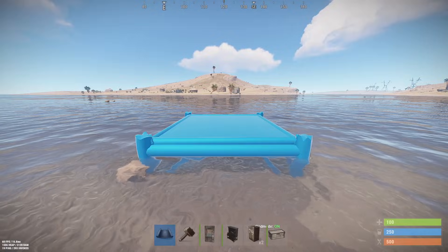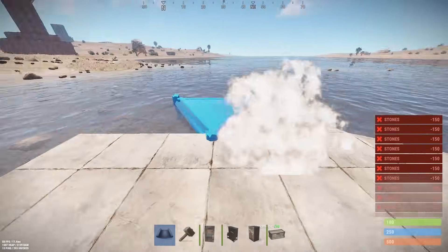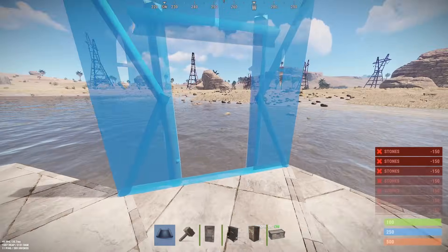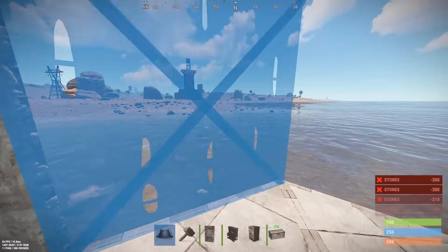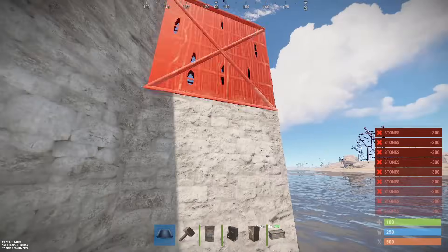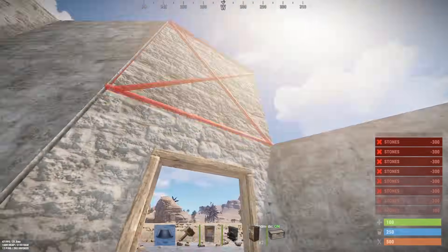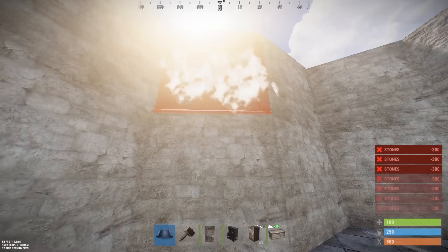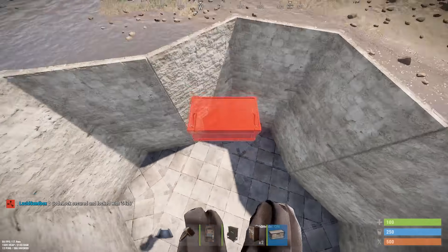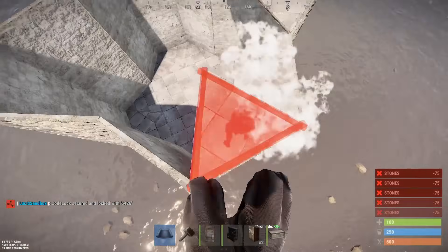So to start the build, we want a simple 2x2 stone. I'm going to leave everything stone and then go through the upgrade process as well. There are some areas of this base that need to be upgraded before you can progress. We surround the squares with triangles and then build double height walls all the way around, with one being our doorway. Slap a door on there and then upgrade the ceiling as well - you'll probably have to build stairs inside the base to do this.